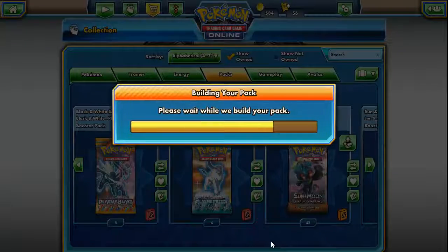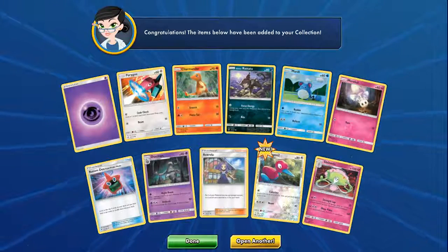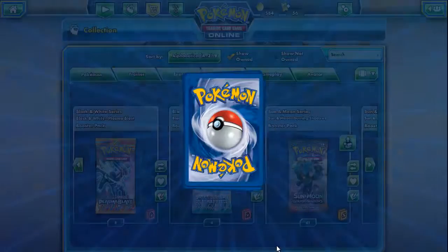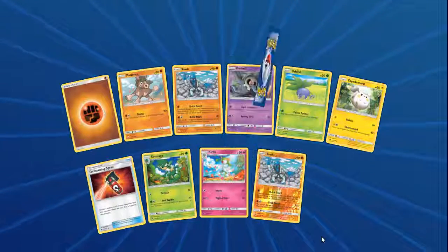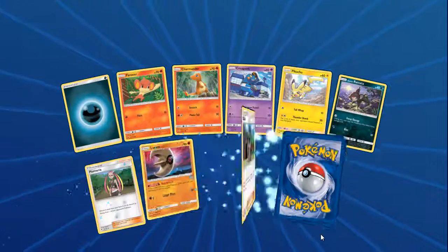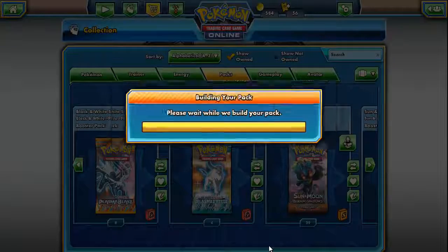Reverse Rotom Dex and Azumarill. Reverse Porygon 2 and a Shiinotic Rare. I don't think I've opened a Charizard yet online — it'd be crazy if I opened a Charizard online. Passimian with the Sock Reverse. Porygon-Z Foil — don't have one of those yet.